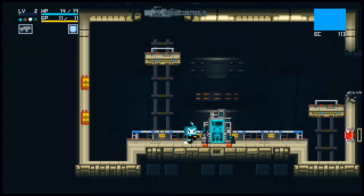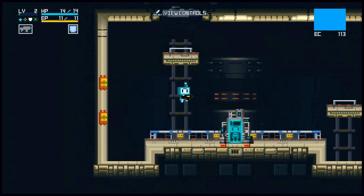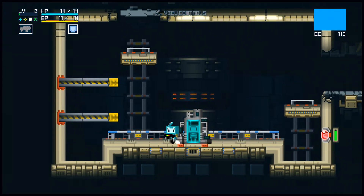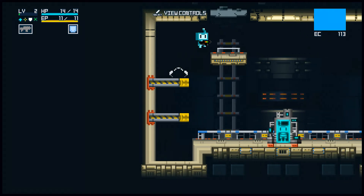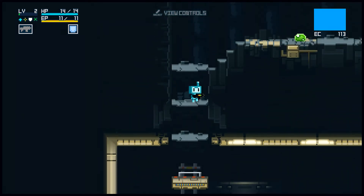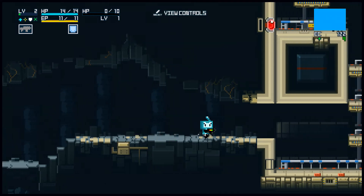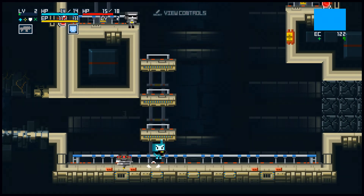This will introduce us to our first puzzle — since we can't double jump or get up there, let's shoot the button like we saw the enemies doing and run over there. More Blobbies, this time a little bit easier. We're doing 5 damage on their 10 max health, and taking 3 damage instead of 1 now. More Mega Man emphasis on the enemies.